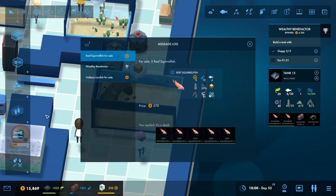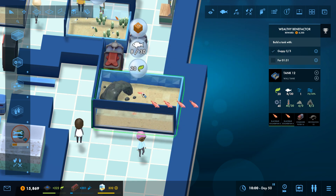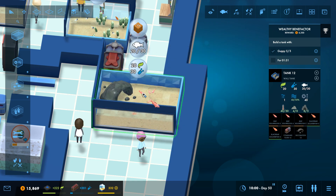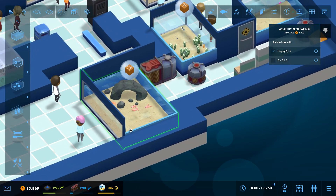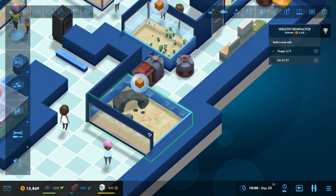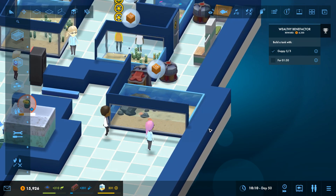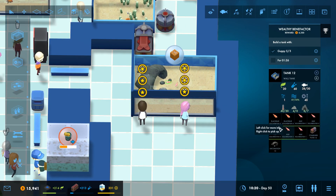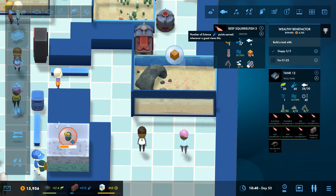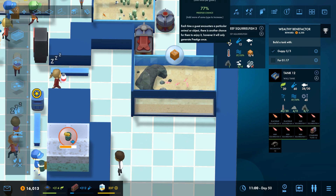We can now go over here and place all those guys in there. That's a lovely full-up tank — a job well done. There are two spots left in there should we want to put anything else. The squirrelfish will get us research, which is great to see. That's something we are obviously using a lot of as time goes on. Each fish gets us free prestige every time they're seen by the guests.